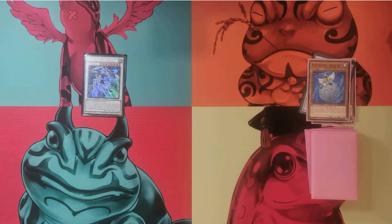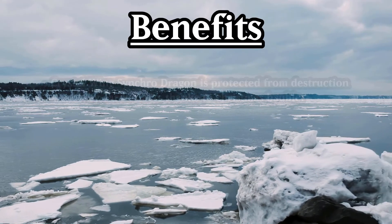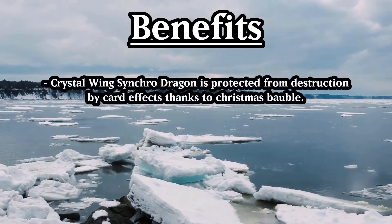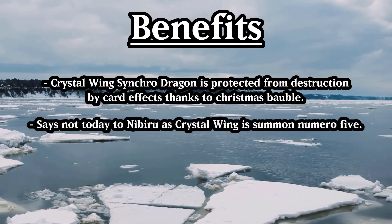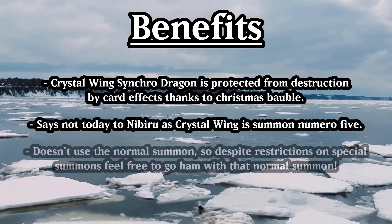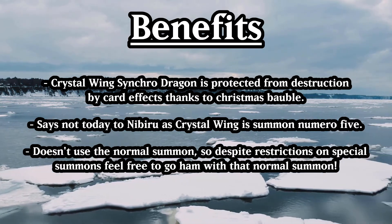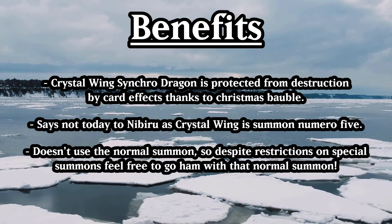And that's everything — back to the tabletop combo corner. A few notable benefits here. Since we summoned Crystal Wing Synchro Dragon using Snow Bell as material, it can't be destroyed by card effects. Another important one is that Crystal Wing Synchro Dragon is the 5th summon and is a monster negate, meaning Nibiru the Primal Being is useless here. Finally, while yes there are all the special summon restrictions put on by the Wind Witch monsters, this combo hasn't used a normal summon at all, so that's still available for, say, setting a flip effect monster.